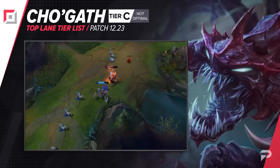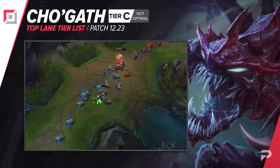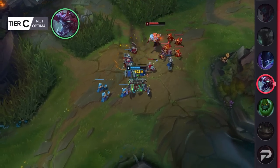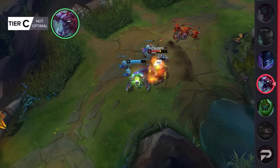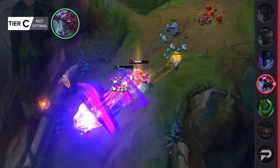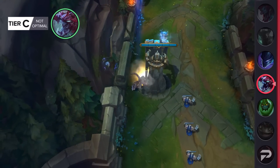Cho'Gath has been the very worst of all the top lane tanks since the changes. I'm sure we've all seen the videos of Cho'Gath looking like a raid boss, with autos from ADCs not even putting a dent in his massive health pool — but those cases are definitely in the minority. Cho is doing really poorly right now, and most of the time you're going to end up being run over by most laners. The buffs he's getting this patch are a nice move in the right direction, but I don't think they're going to be enough to make him a consistent pick.